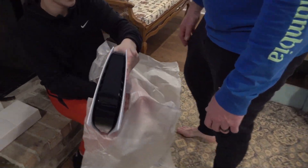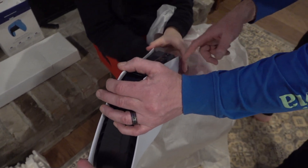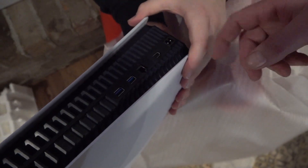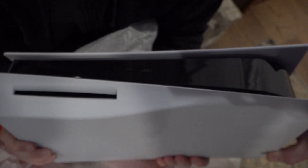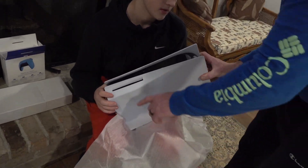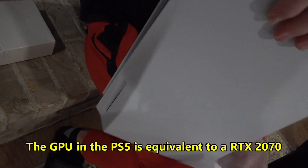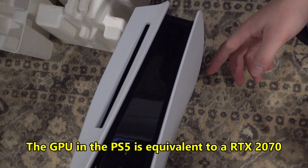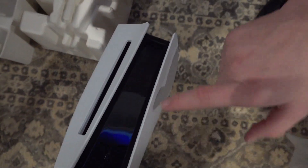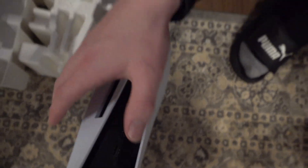Look at all the ports on the back — it has two USB 3s, one Ethernet, an HDMI port, and then the power port. On the front it has another USB and a USB-C hookup, the power button, and the disc drive. This is made by Sony. There are also two plug-ins at the very bottom — that's the power button and this is the disc ejection. Sweet!